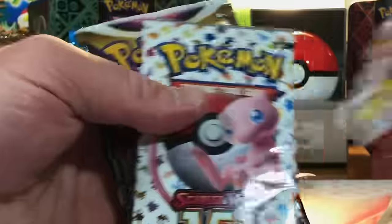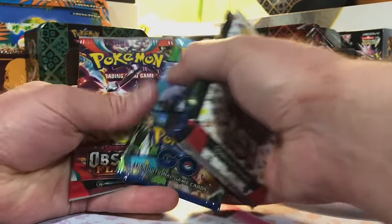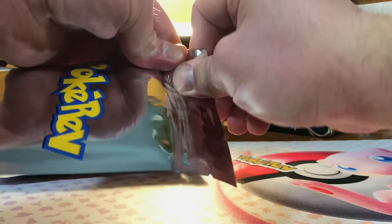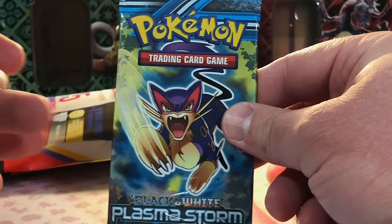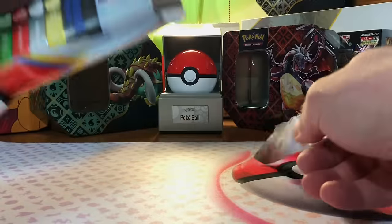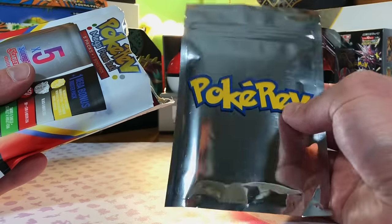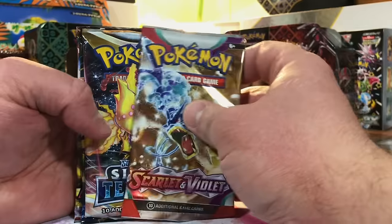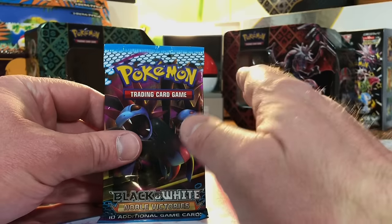I can feel it — this is insane. And we finally got some 151. I was holding out for that. Options: 151, Lost, Crown, Pokémon Go, Obsidian Flames. This is insane — we got three black and white packs we're ripping into. Holy crap — Plasma Storm! Lugia, baby — Lugia EX, come on! What the heck is happening, people? Four silver tiers! And we still have a red hiding in here — Scarlet Violet Base, Silver, Crown, Astral, Paradox. Noble Victories. Thank you all for joining me on this.